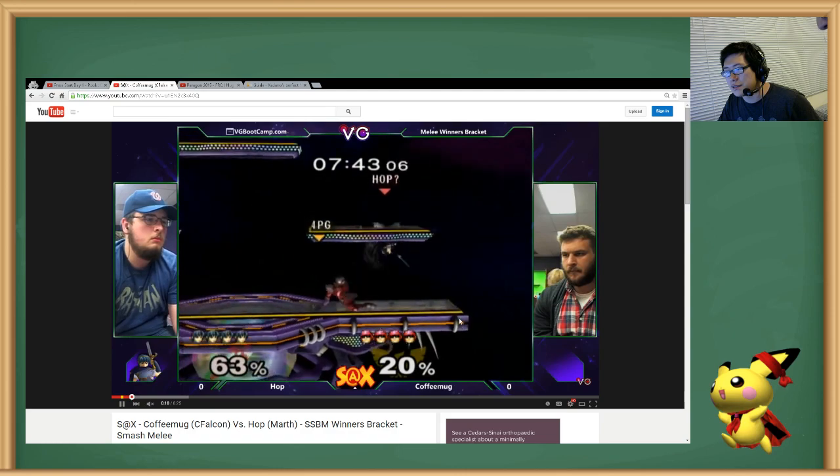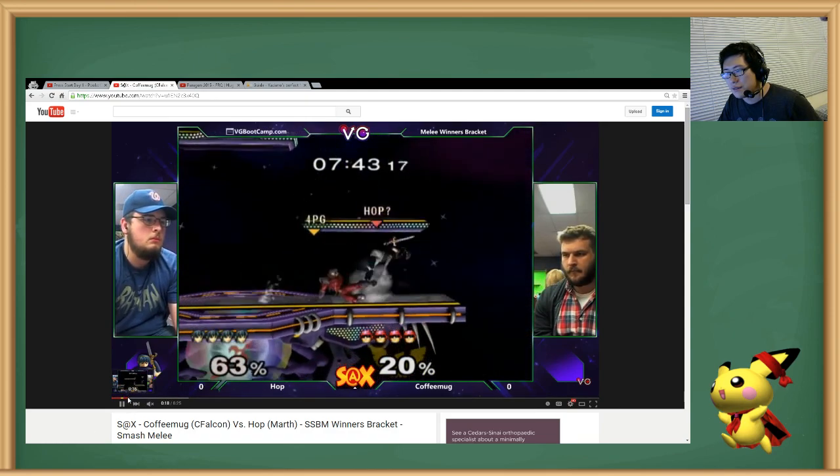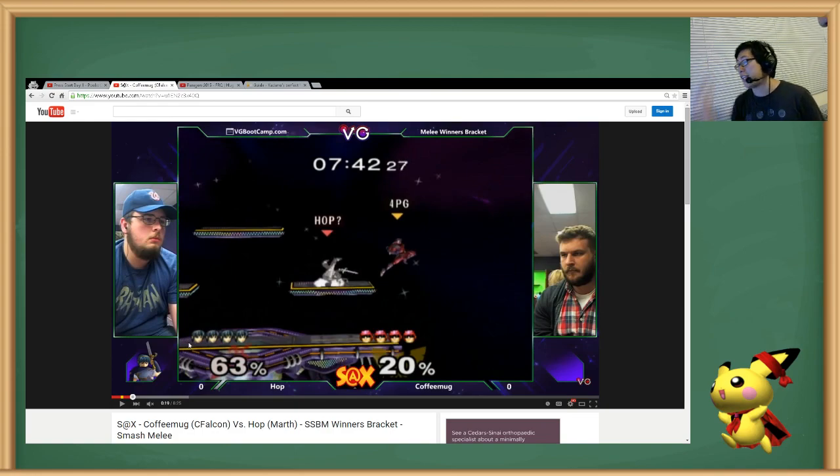Another thing Marths love to do is shield after an aerial, because they're scared. Don't do that. See how you shielded there? That was an insane shield poke. Either that, or you actually just jumped right at the moment that he hit you. Normally shielding's not the best because they're always going for dash dance grabs. In that situation it's kind of okay — I would have grabbed the ledge.